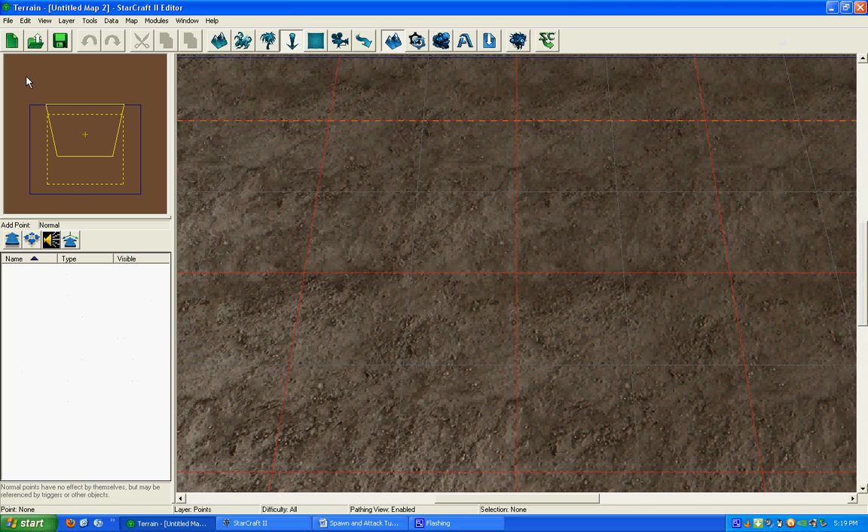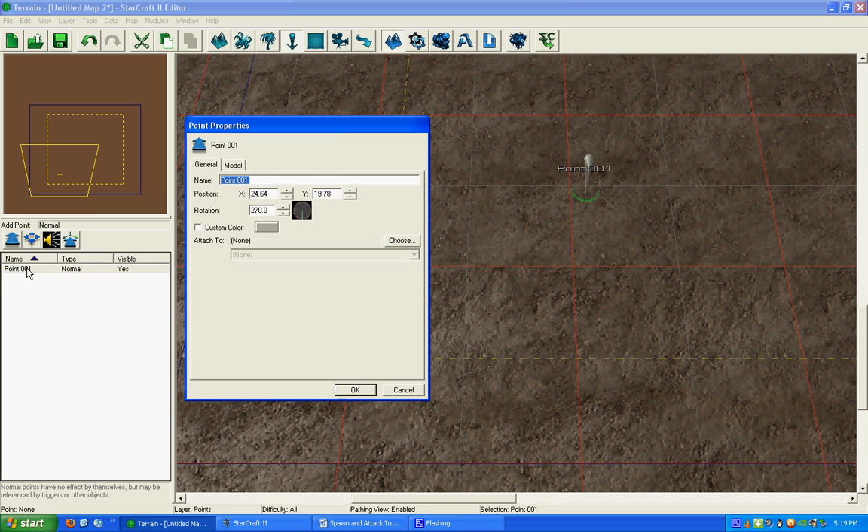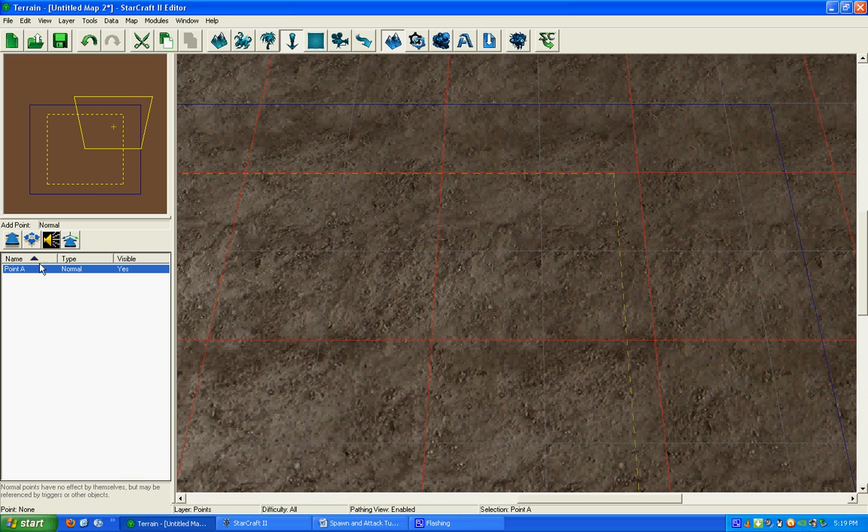We're going to make two points on the map, so I'll go to the points command right here, which is this button or P. I'll make one in the bottom left-hand corner — that's Point A. The next one we'll make in the top right-hand corner, and we'll call it Point B.